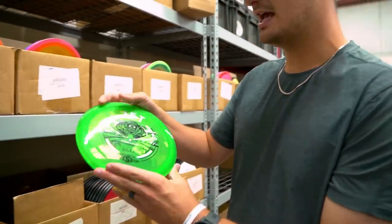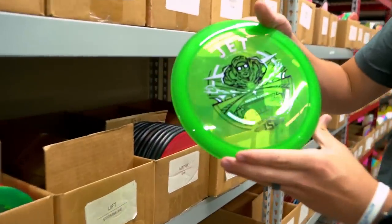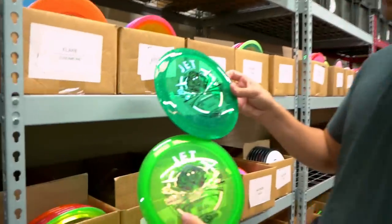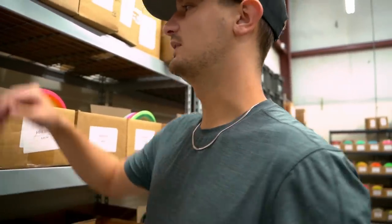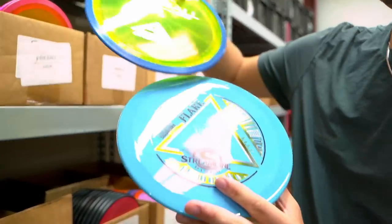We also have a restock on the Jet — a little flippier, 11 speed, 11.5, 3, 2. Great for hyzer flips, giving some good distance out of it, and as always really fun stamps. We also have some metal flake ones. I think they're both going to just be under Proton plastic, but you can look at a picture of the exact one if you want to check out what they are.